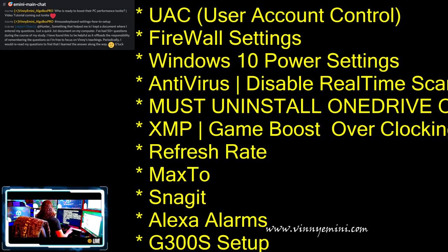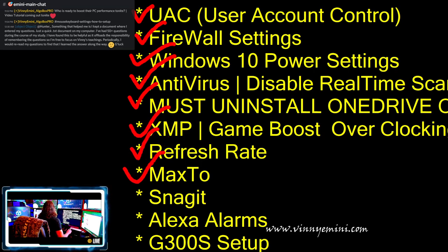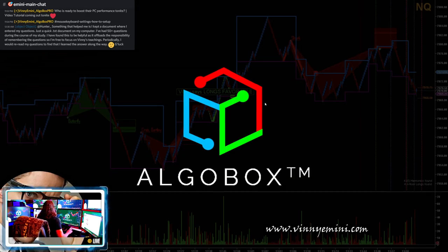Let me give you a list of everything we're covering tonight — it's quite extensive. We're covering UAC, firewall, Windows 10 power settings, antivirus real-time scanning, must-install and uninstall apps, OneDrive, XMP, game boost, refresh rates, Max2, Snagit, Alexa alarms, the G300s mouse, and keyboard settings. I'll show that full list at the very end so you can get a screenshot.